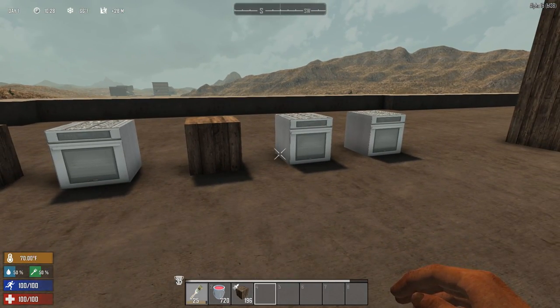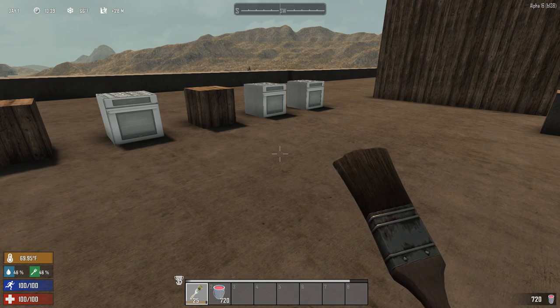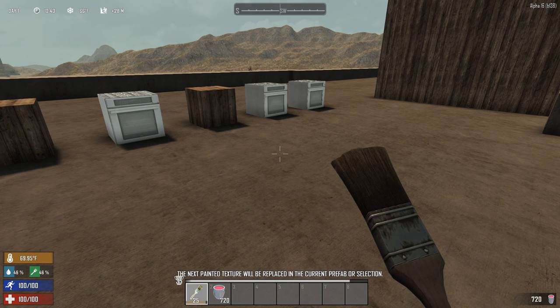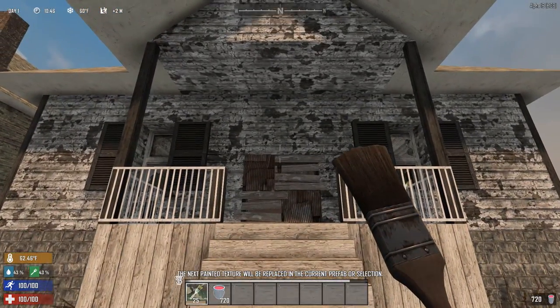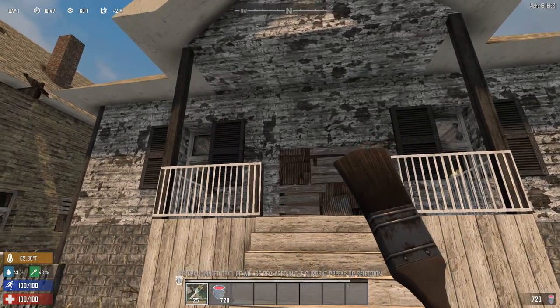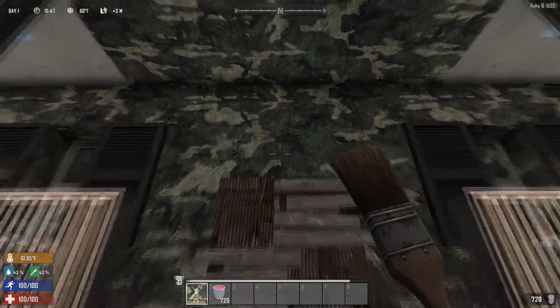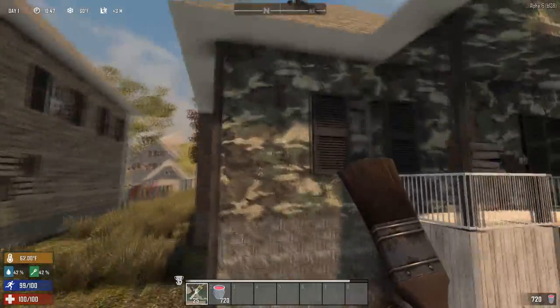And now you know why the creative menu is needed to access these options — it's cheating! The last option on our list is replace paint. When picked, a message pops up saying the next painted texture will be replaced in the current prefab or selection. This means you can replace every particular texture within the desired prefabricated building. For example, if I don't like the wall textures of this house, picking this option will allow me to change every wall with this texture to the ones I choose, making the whole process much faster.